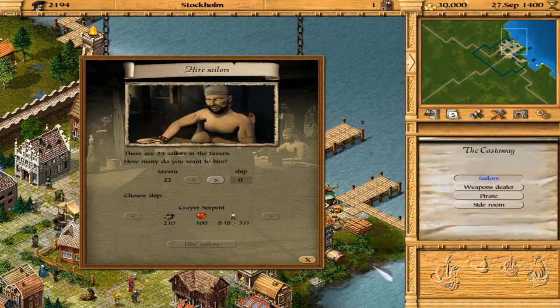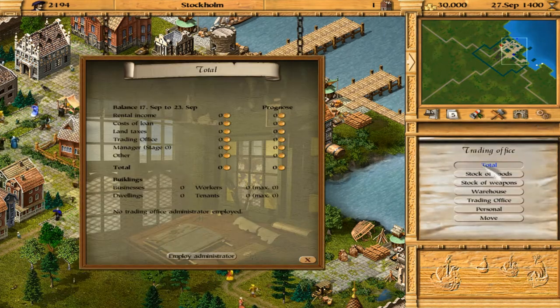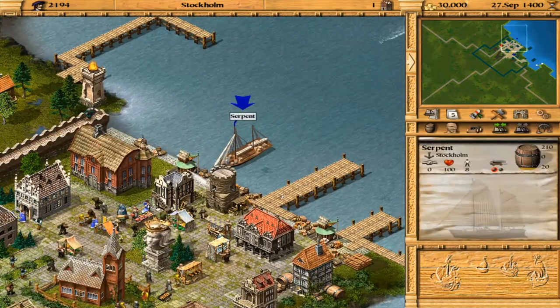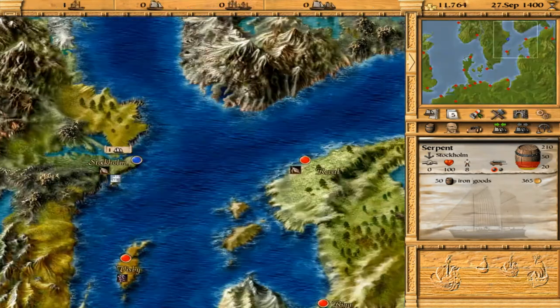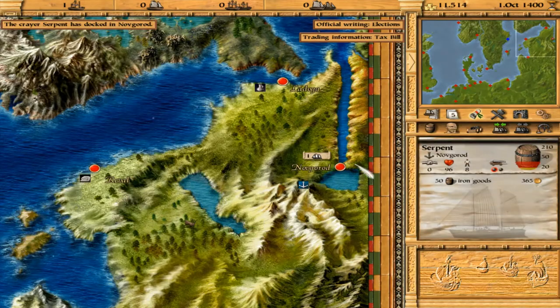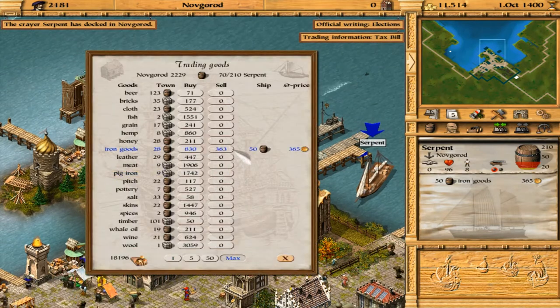Money is primarily made by using your ships and offices to facilitate trade. Goods can be bought for low prices where they are in abundance, and sold for high prices where they are in demand. Every town needs a steady supply of food to keep its population alive and growing. Many towns require a stream of imported raw materials to manufacture finished products, construct ships, and build new structures. And every town has an aristocratic elite willing to pay top dollar for a luxury commodity. Patrician 3 has no standardized rule for pricing — it takes quite a bit of playtime before you start to get a handle on what, where, and when to buy or sell.